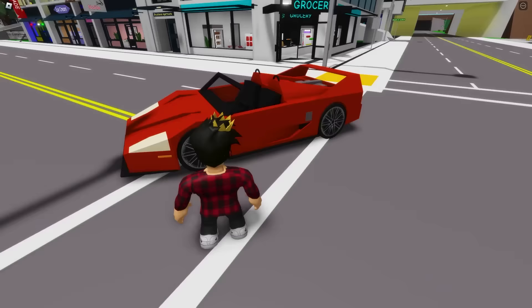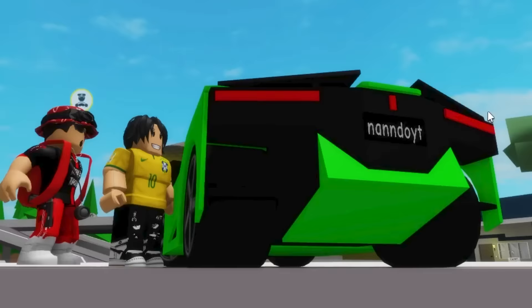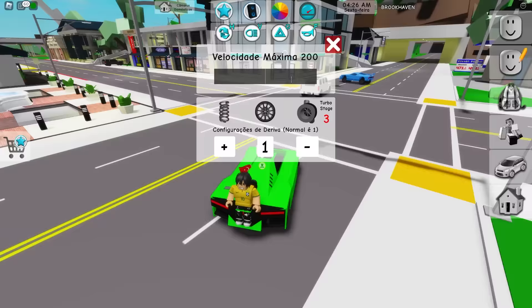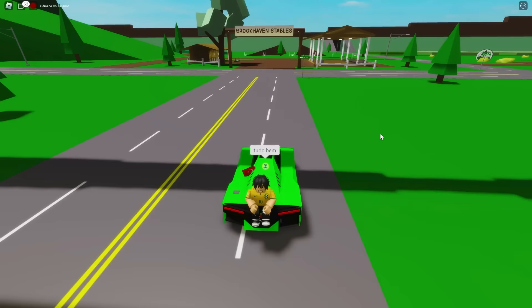Look at how big this one is — we got to get one that's smaller than that. By the way, my favorite is this green one because it's the fastest car in Brookhaven. If we go and put the turbo at stage 3 and put our speed to the max, this car just gets so gosh darn fast. Look at how it goes. This is so fun.